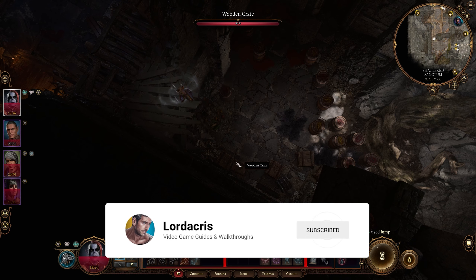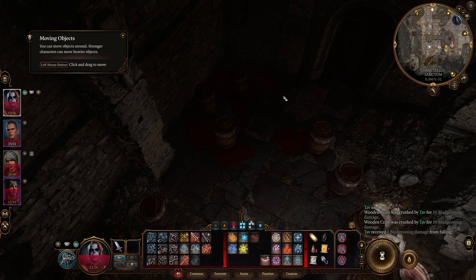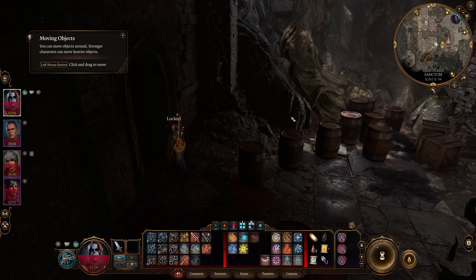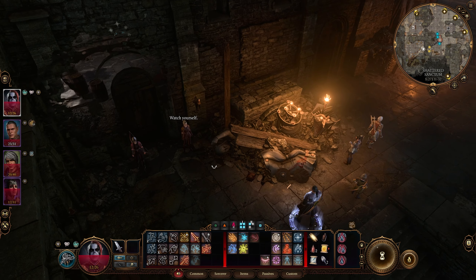We've got a small room with a load of explosive barrels. I'll just break my legs getting down here. The door's locked as well, and there doesn't seem to be any obvious way out of this room. And we have two guards posted at the front door as well.